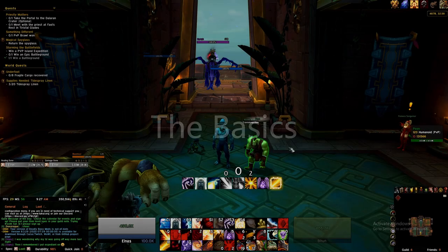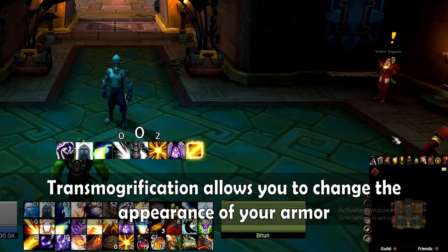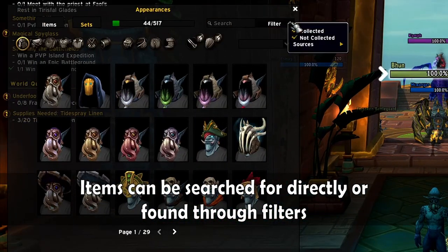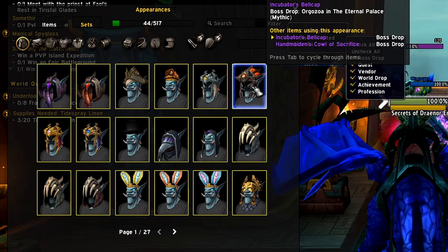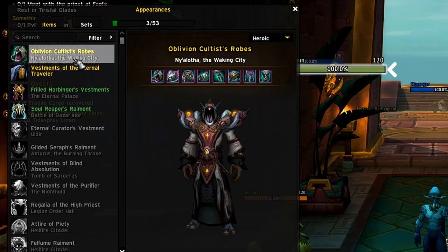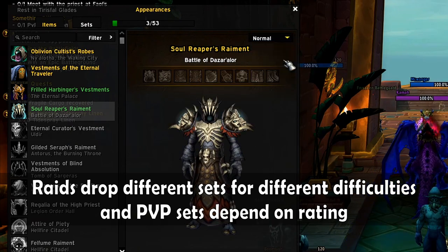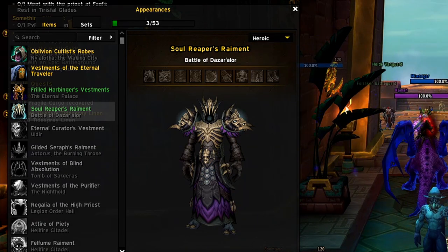Let's start with the basics. Transmogrification allows you to change the appearance of your armor to any other piece you've collected before. You can check what item skins you have available through the wardrobe tab in the collections panel. You can filter appearances you have or haven't collected, and for the skins you haven't collected the tooltip will show you what items share appearances and where you can get them from. Many items are part of whole sets — you can switch to the sets tab to see sets and where they come from. It's important to remember if you're looking at sets that come from raids, different difficulties drop different tints of the same set, and PvP sets look different depending on your ranking that season.